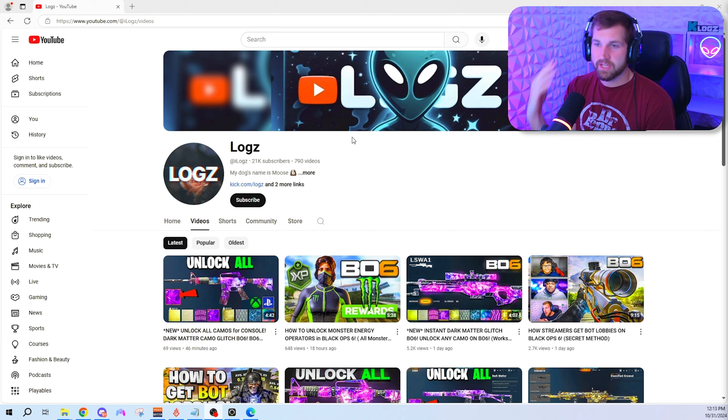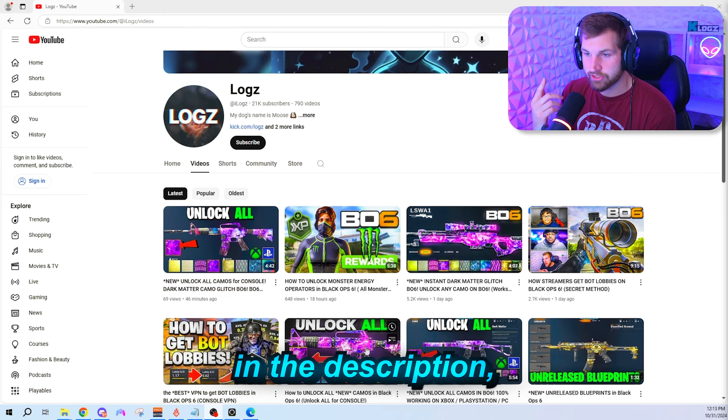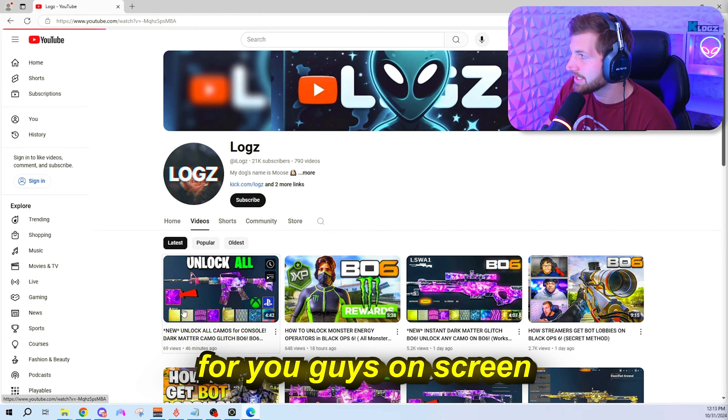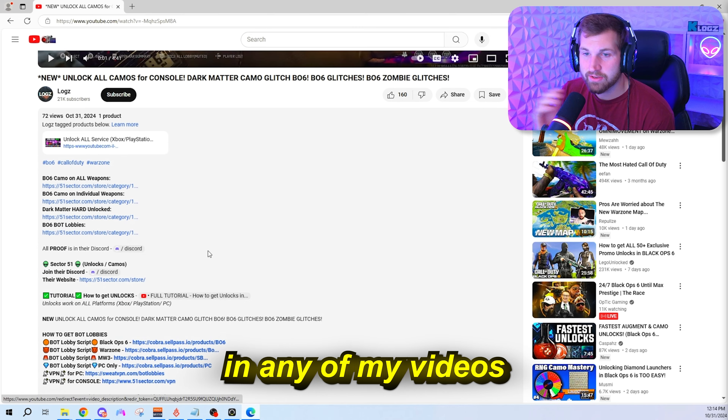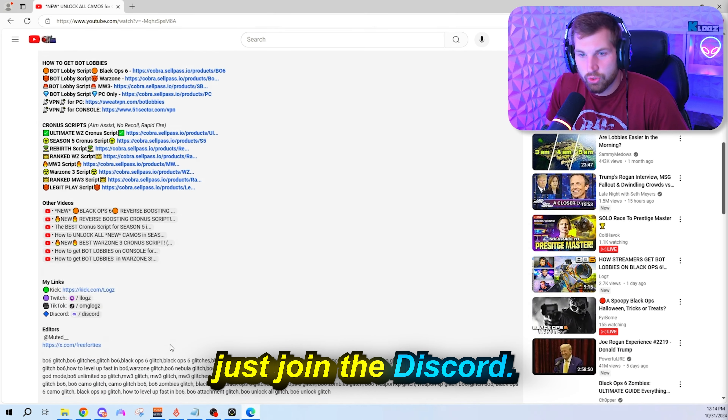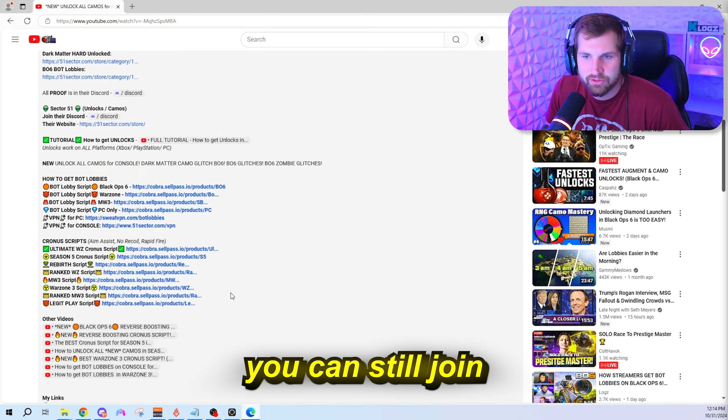You probably already own Black Ops 6 if you're on PC. That is the full process to link your PlayStation account to an Xbox account — that's basically all you have to do. And then once you're ready for unlocks, head over to the Sector 51 Discord and I'll show you how to make a ticket.